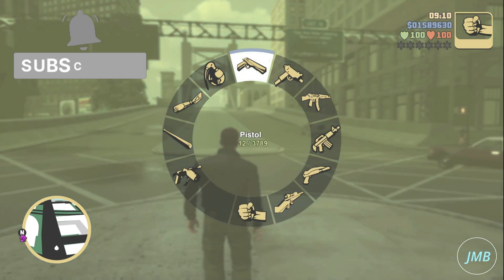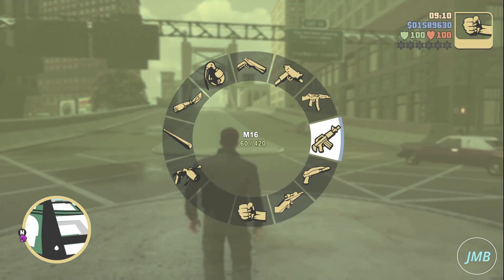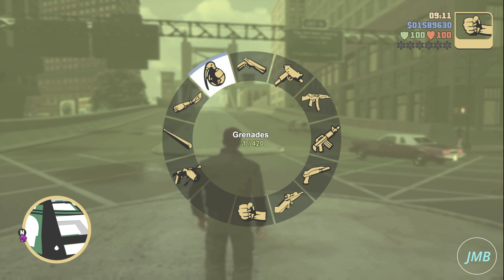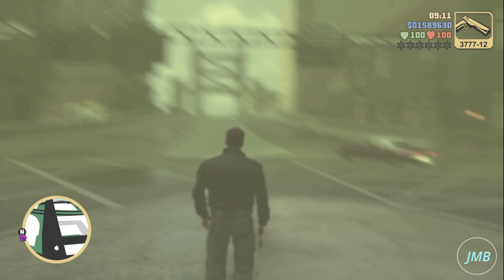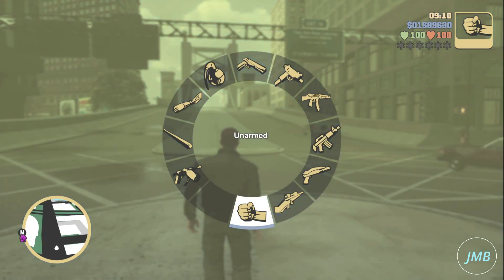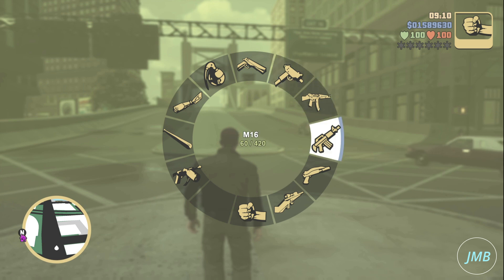In this video I will be teaching you how to use the weapon wheel in Grand Theft Auto 3 the Definitive Edition for Xbox, PlayStation, and PC. First, for PlayStation, press L1 on your controller to open up the weapon wheel and use the D-pad in order to select which weapon you want.